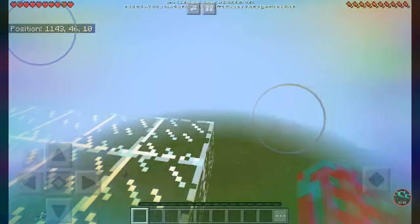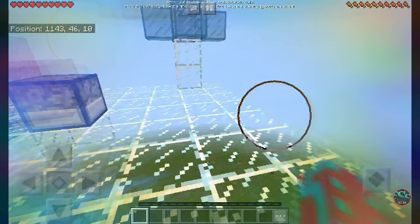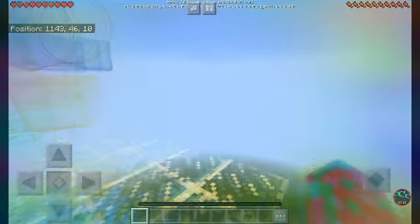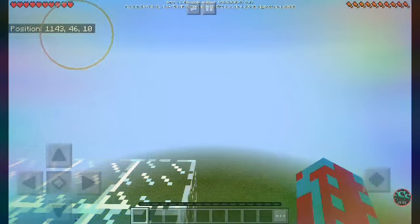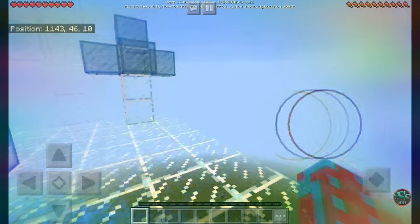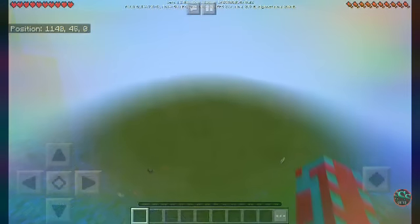So, you have to turn on the position of your spot. You can do that now, and you've got to turn on the coordinates before you make the world. You've got to do that, and then, first thing...